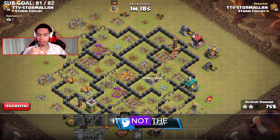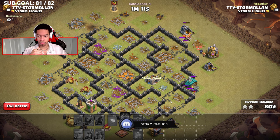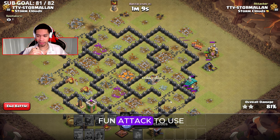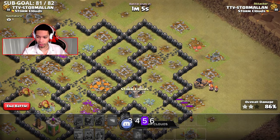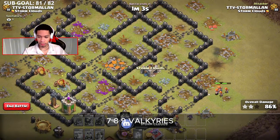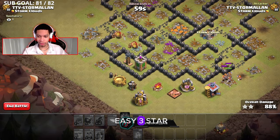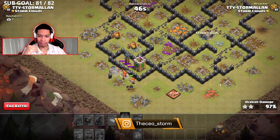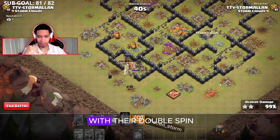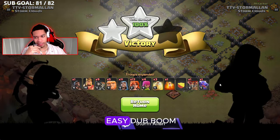It is not the strongest attack, hence why I put it at number three, but I think it is a fun attack to use. We've got one, two, three, four, five, six, seven, eight, nine valkyries left — it's going to be an easy three star. They should take this out with their double spin, and boom goes the dynamite — easy three star, easy dub.